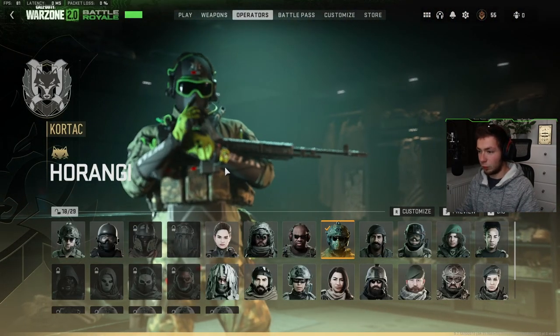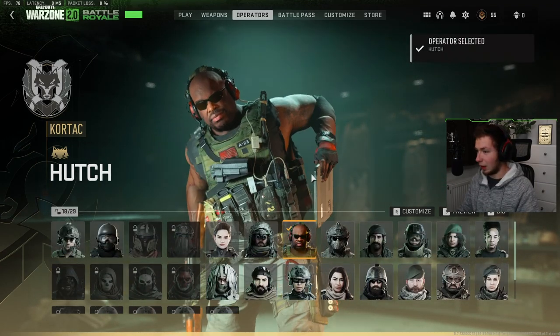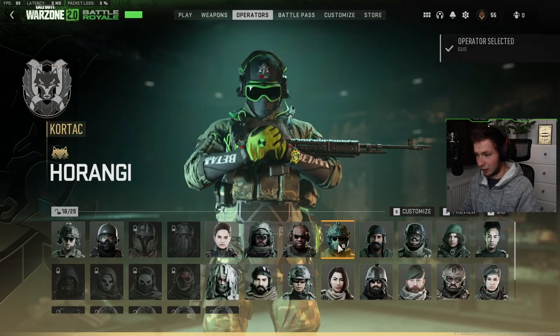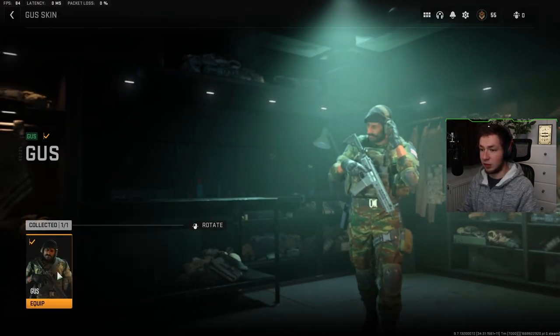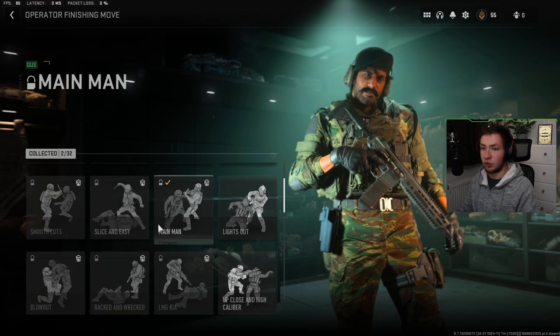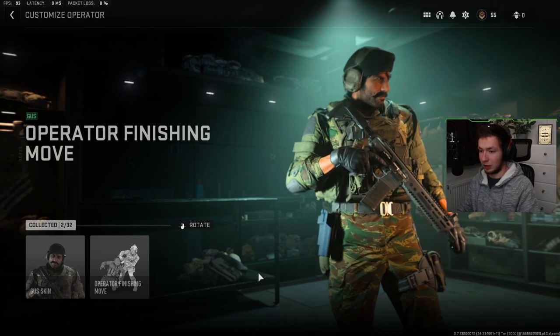Now, if we go out into Operators, we now have one big operator tree right here. If I want to select a guy, I just click him. You can right-click and then customize, and you can change your skin. You can also change your operator finishing moves, which for me all are locked except for Lights Out, which is the one I'm going to select here.